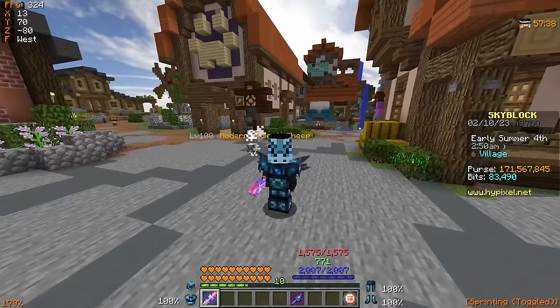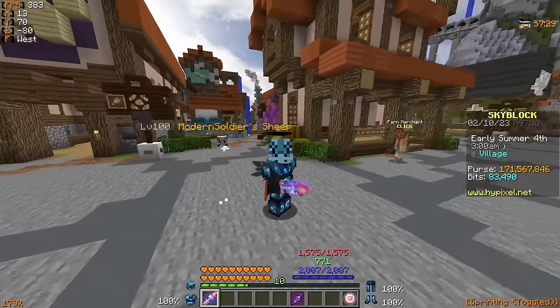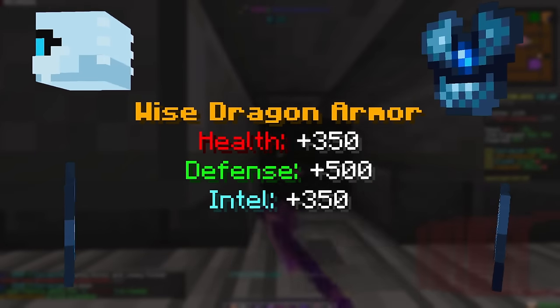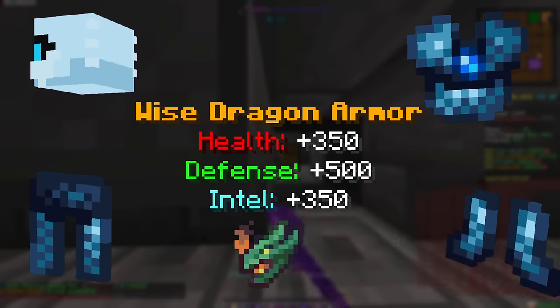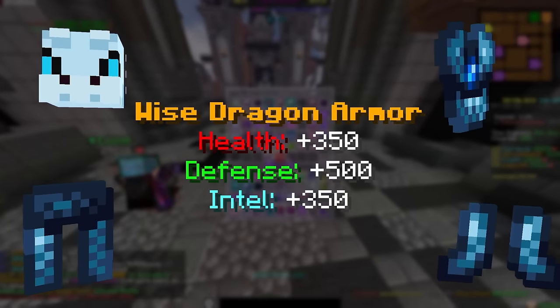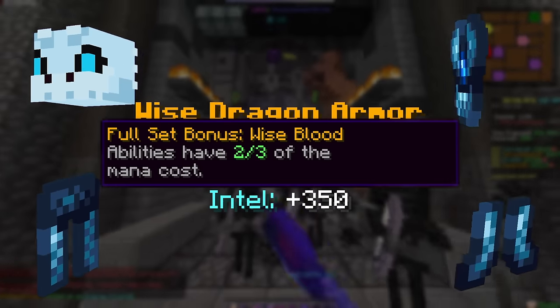Now that we're clear on how we can boost our intelligence with a lot of different profile upgrades, now comes the part of the video where I tell you what items you should buy depending on what stage of the game you're at. To get started with armor sets, the full wise dragon set is one that I highly recommend getting your hands on — not only is it really cheap and super accessible for early game players, but you can further dungeonize it, 5-star it, and buff it up to be even stronger than the base set, which will carry all the way up until floor 7 dungeons. Not to mention the full set bonus of the full wise dragon set is also really good — it helps conserve your mana a lot more, so if you struggle with actually spamming abilities, having the full set bonus can be really useful.